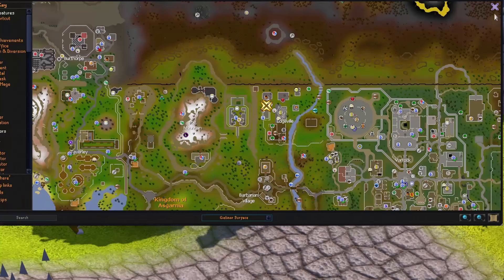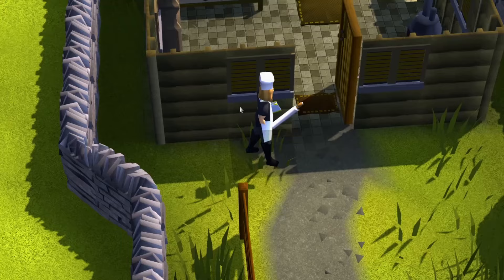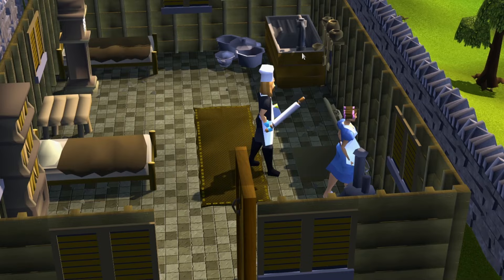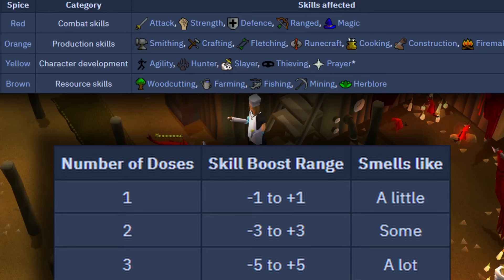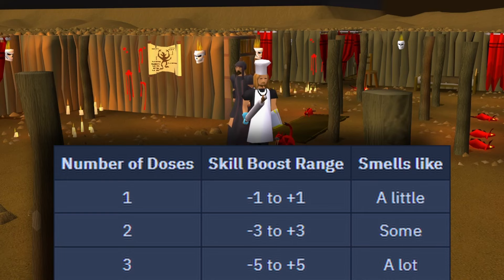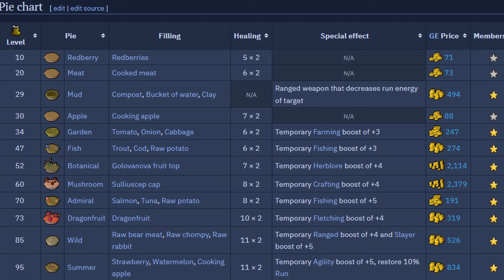After the Evil Dave part of the Recipe for Disaster quest, you can make spicy stews by using a cat to catch hell rats in Dave's mom's basement. It's best to fight the hell rat behemoths for a spice of guaranteed color. Each color of spice affects different skills when added to a bowl of stew, and the amount of spice used changes the boost amount. If you're unlucky, the stew can lower your stats instead. There are also many types of pies in the game that boost your stats, like the common summer and wild pies, as well as many more.